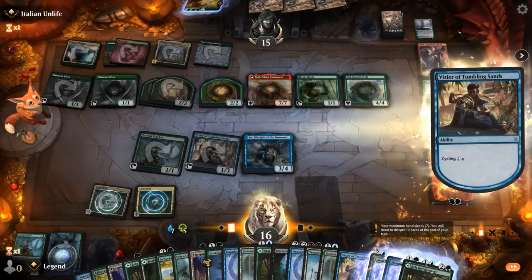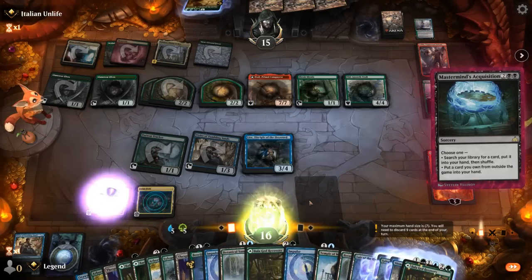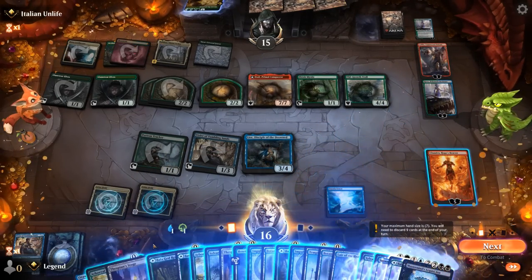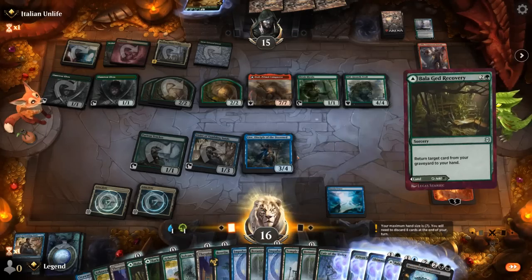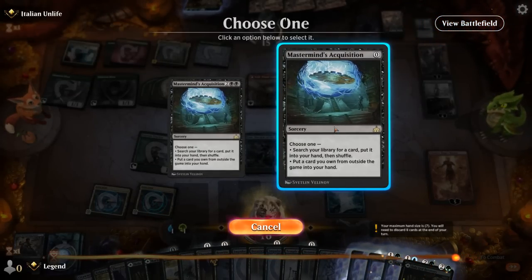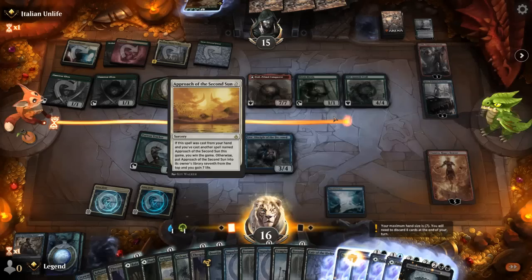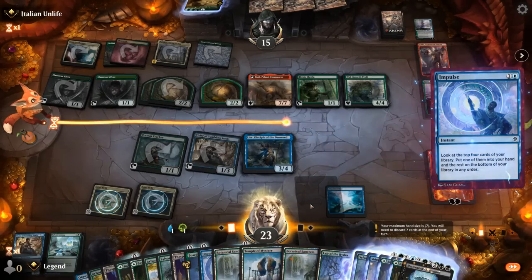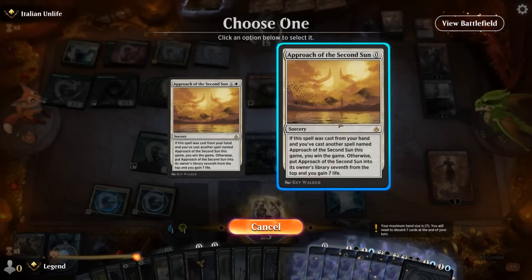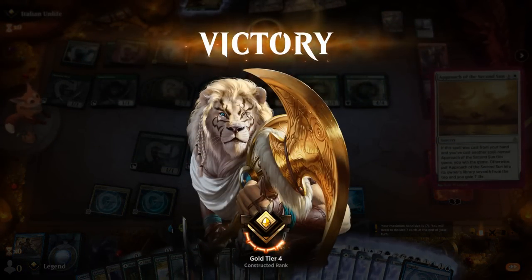Untap with Vizier first, can also activate Chandra for mana. Cast Omniscience. Get back Acquisition with Balaghet Recovery, cast it to get Approach. Cast Approach, then with Impulse we can find it again. Cast it a second time. Both decks got to combo off — opponent with Luka and Itali, us with Omniscience. On to the next one.